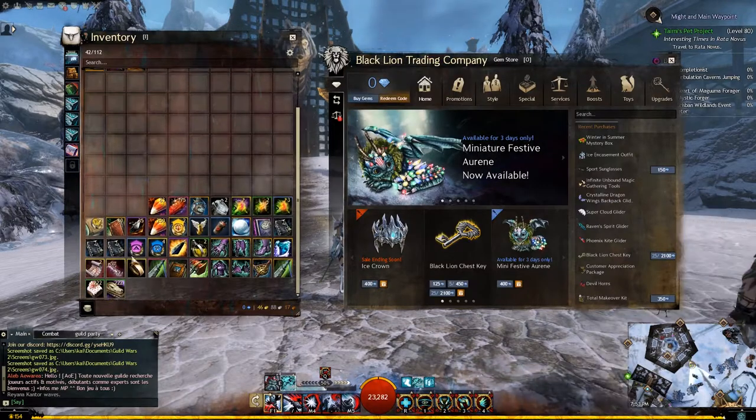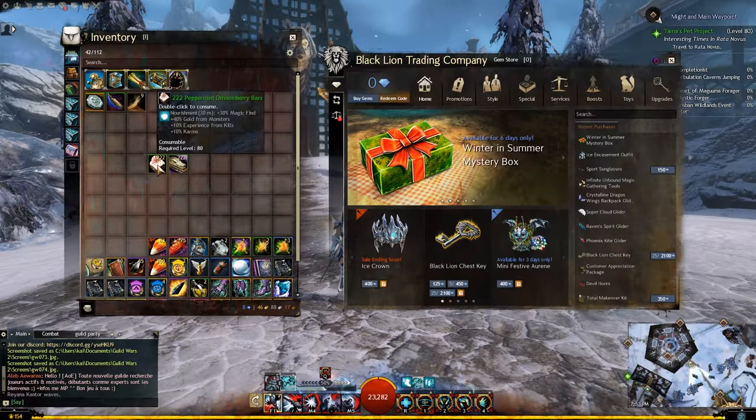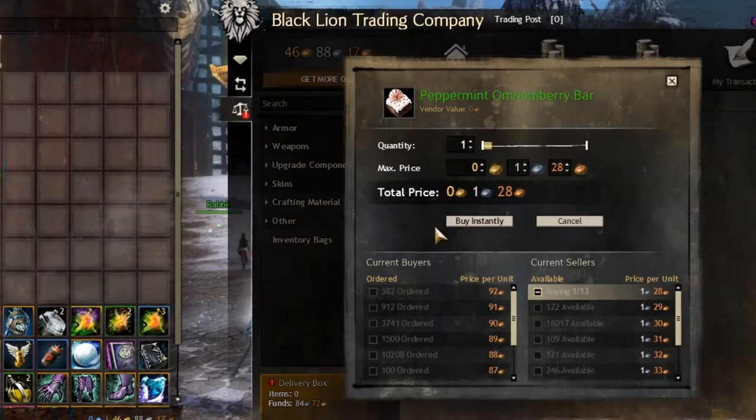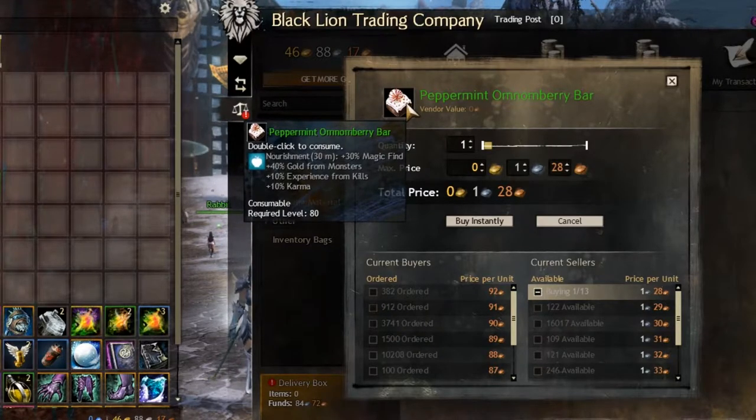So looking in my bags, the two things I use the most are Peppermint Omnom Berry Bars. They are fairly cheap — probably the cheapest foods that you can buy that give you such a good magic find and also other bonuses on top of that. These only drop during Wintersday, so the price does get higher over the course of the year, but when Wintersday comes around you can buy more. They're really cheap and really easy to get hold of. Peppermint Omnom Berry Bars give you plus 30% magic find, plus 40% gold from monsters, 10% experience from kills, and 10% karma. Really really good food to farm with.